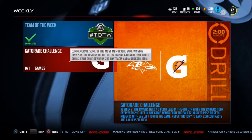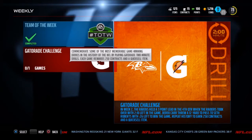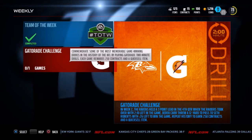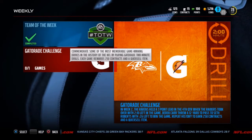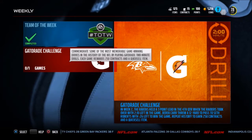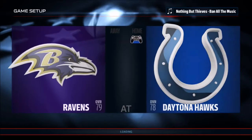Hello everybody and welcome back to Ultimate Team here on JT Plays, Madden 16 for the PS4. Today we're doing a weekly challenge — Baltimore against the Raiders flashback. The Gatorade challenge week two: the Ravens held a three-point lead in the fourth quarter when the Raiders took over with 2:10 left. Derek Carr threw a 12-yard touchdown to Seth Roberts with 26 seconds left to win the game. Basically what we have to do is repeat that, and this is on All-Pro, so we get a performer pack.